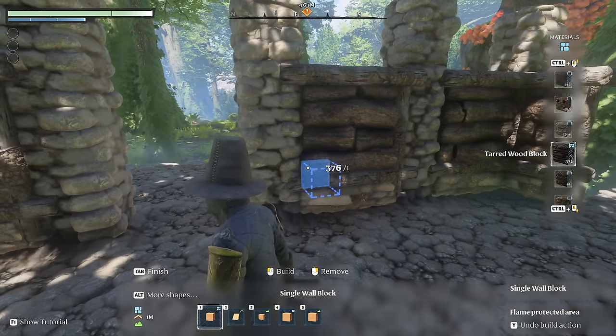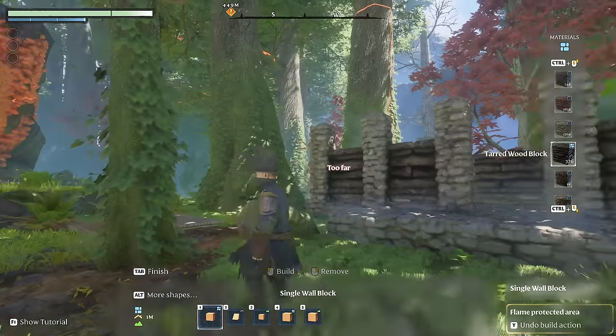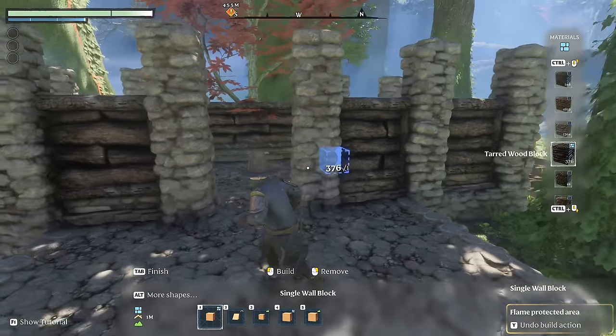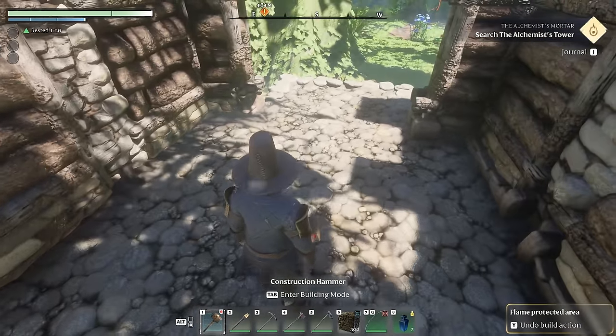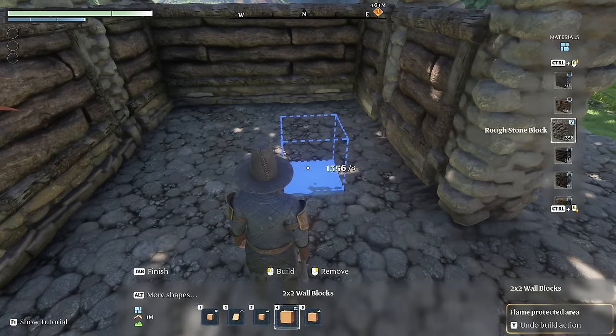The reason I really like this block over the normal wooden block is that it gives it a sort of log cabin look, and I really like that feel for the forest here. Now that we have the floor layout and a bit of the walls in, it would be a good time to start working on the basement. I've never done one of these in Enshrouded before so this will be a first for me as well.